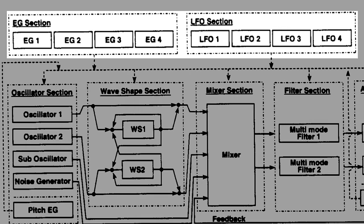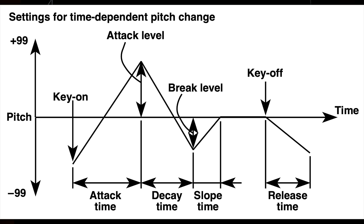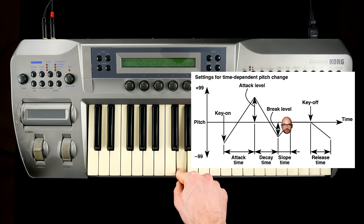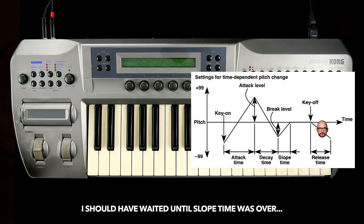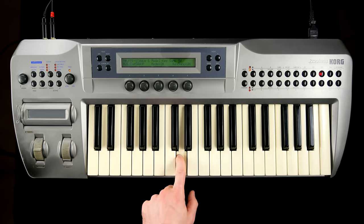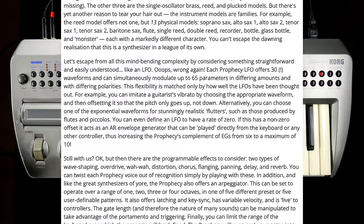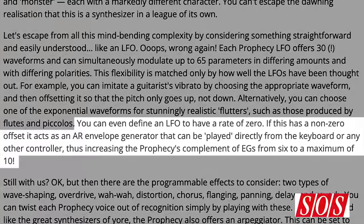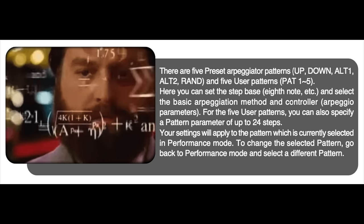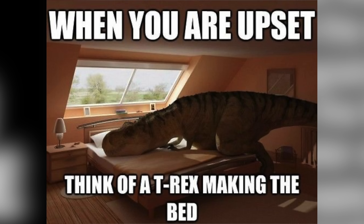Modulators are complex and plentiful. Four five-stage ADBSR envelopes might cause a little headache, and the four LFOs come with an epic selection of waveforms and countless features I have yet to fully understand. It goes without saying that this complexity is matched by the depth of the arpeggiator.